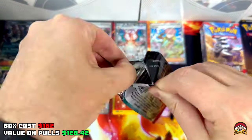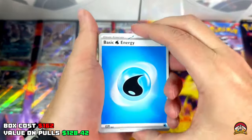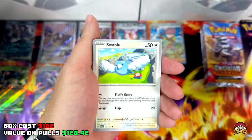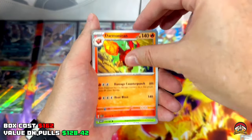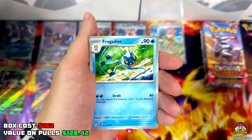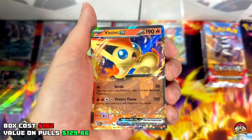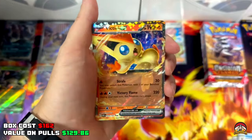Pack 29 — Code 29, Water Energy, Finizen, Lavitar, Magnemite, Swablu, Darmanitan, Dartrix, Frogadier, Reverse Holo Greavard, Reverse Holo Sharpedo — Victini EX! Another hit, I'll take that! Let's go!